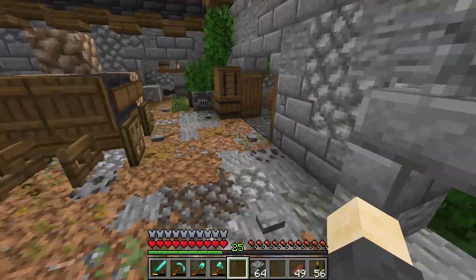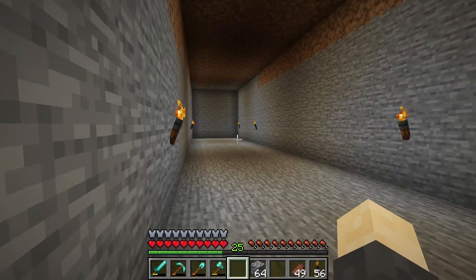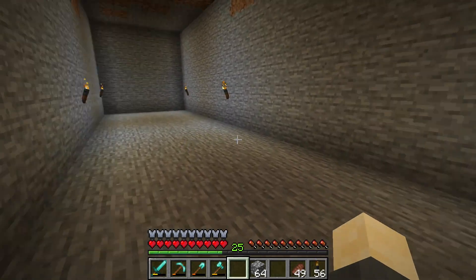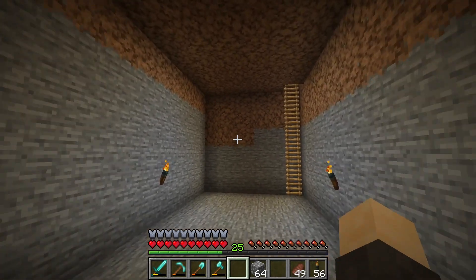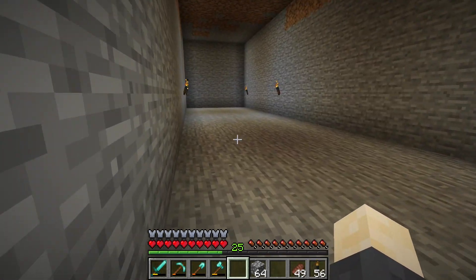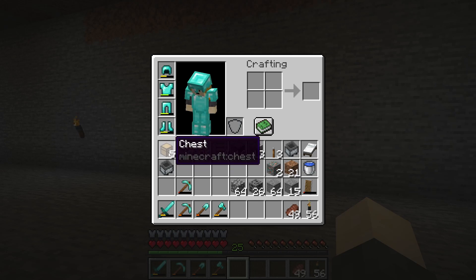If we come into the main workshop and open this trapdoor and go down the ladder, you can see I've dug out a huge hole down here. This is where the super smelter is going to go, which we will start building now. I've just made this room super large - it's not going to take up all of the space, but I wanted to be able to play around with some design down here at some point to make it look nice as well. So let's start building.